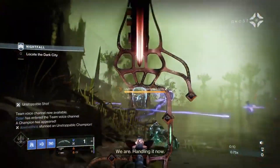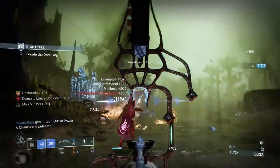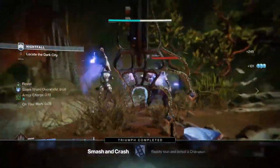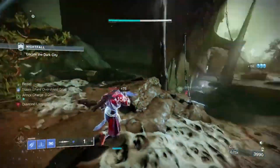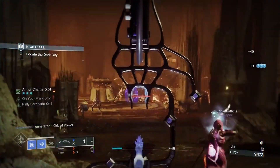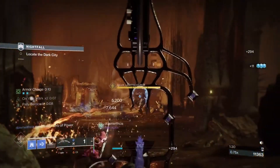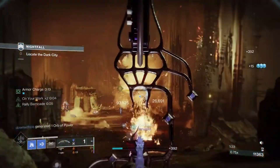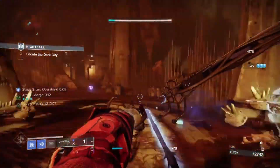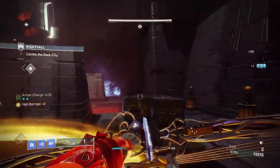Essentially, like I mentioned earlier, you're going to cast your Rally Barricade, take down a couple enemies with your Verglas Curve, use the Hip Fire secondary to generate some of those Stasis Crystals. You're going to have an Ice Lance there to either throw or use for whatever you want. If you're in the Coil or something easier, you can use the Diamond Lances pretty freely to just launch yourself around the battlefield — it is a ton of fun. And if you are playing harder content, you can throw them, they're going to do a bunch of damage, generate those Stasis Crystals, and it creates a nice loop.